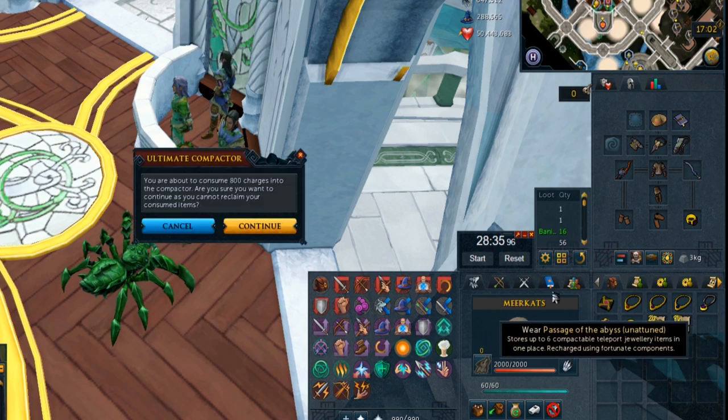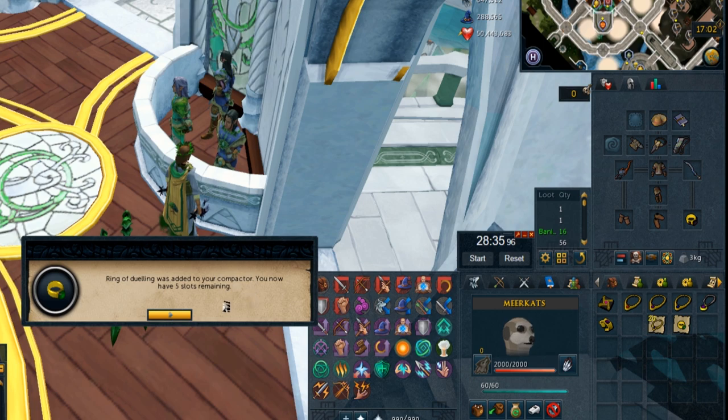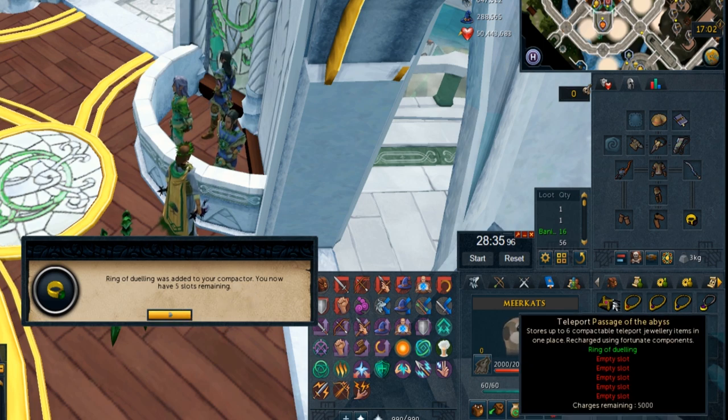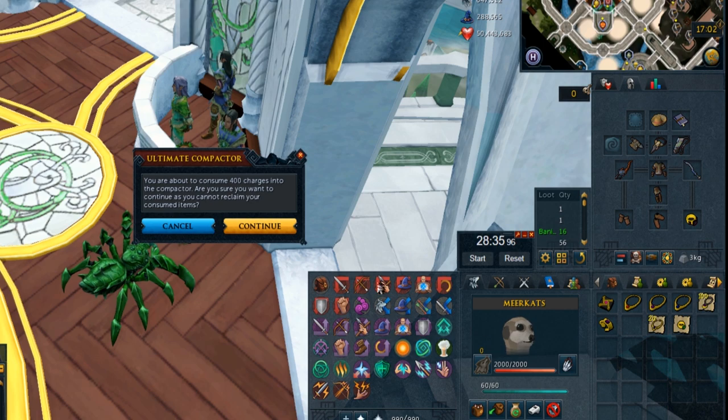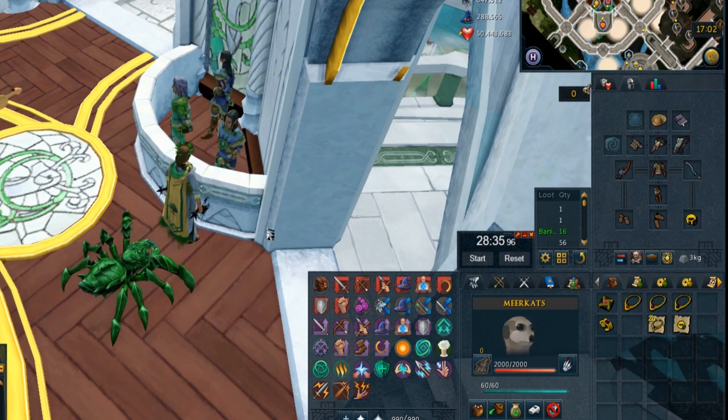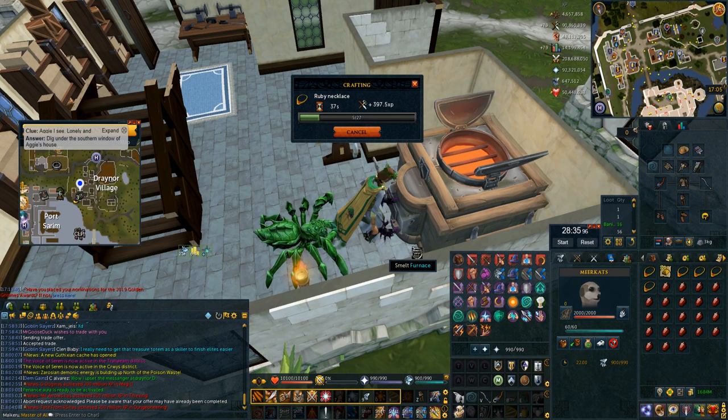I bought myself a passage of the abyss for 30 mil to improve my clue setup even more. This combines six pieces of jewelry into one item. Then you keep buying the item, select the jewel you want, and teleport wherever you want. What this does is free up more inventory spaces for me to perfect my hard clue preset, so I can save a bit more space and get a couple more best-in-slot teleports.